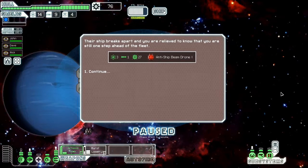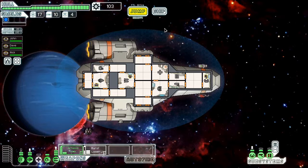Oh, okay. The ship breaks apart, and you're relieved to know that you're still one step ahead of the fleet. I got an anti-ship beam drone level one. Now I need a drone control center to actually deploy that, so right now I'm just going to be carrying it in my cargo hold.